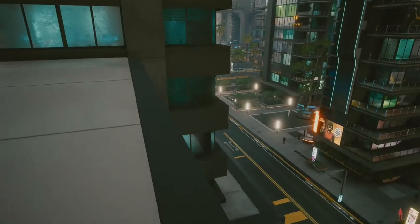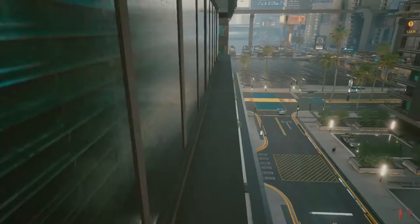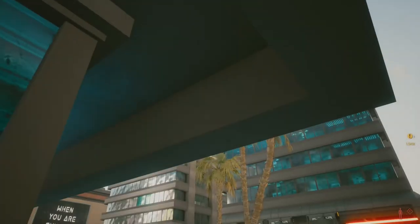You can repeat these steps or practice your ledge running skills by climbing on the ledges. These are a little bit trickier as they are smaller and more condensed than the balconies and may cause more of a challenge, but you can do it — it's really easy once you get the hang of it.